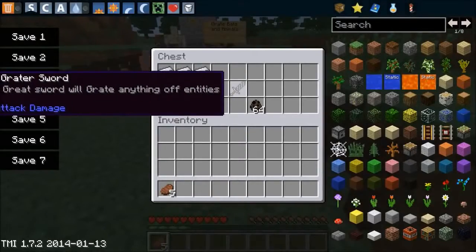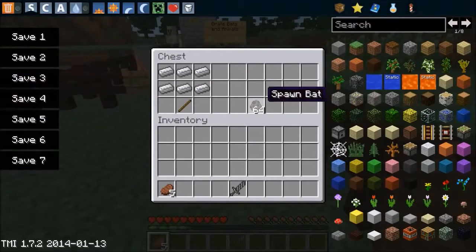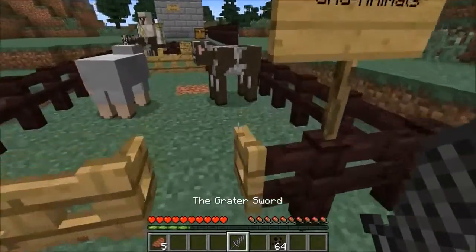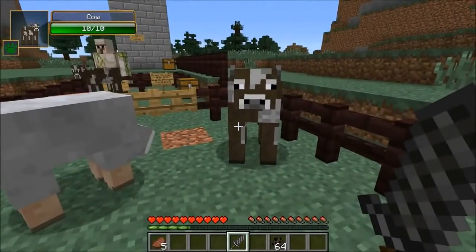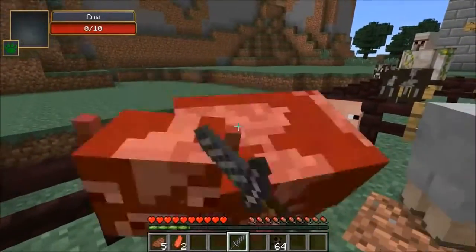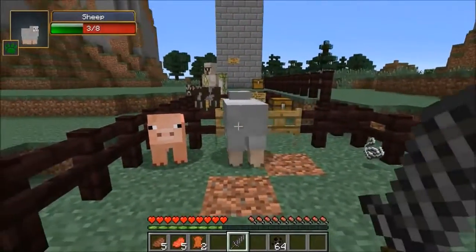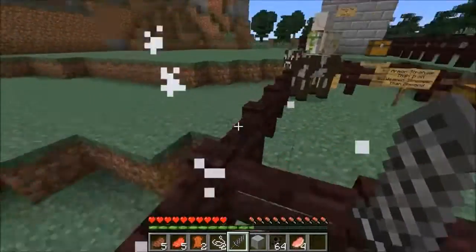The first item is the greater sword - it actually grates your enemies. To make this you're going to need a bunch of iron ingots and a stick. We must grate bats and animals. If I attack them with this sword, it's actually going to grate part of them off - it's like grating cheese. So I'm really sorry about this cow. If I hit him, meat actually drops right off him, so it's like I sliced some off. This works on almost every vanilla mob and they all drop different things. Sheep drops string, a cow drops meat, a pig drops its meat too, a creeper drops gunpowder.